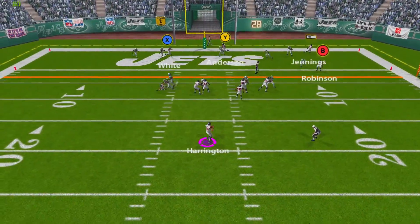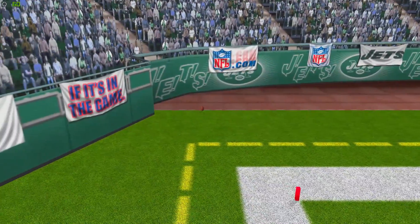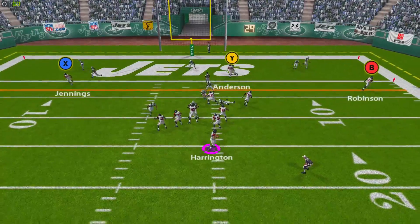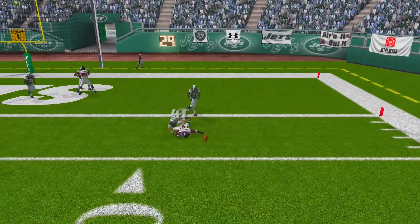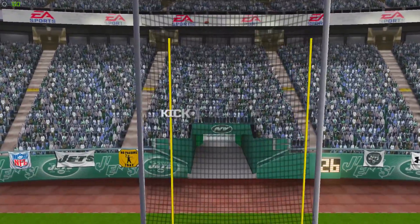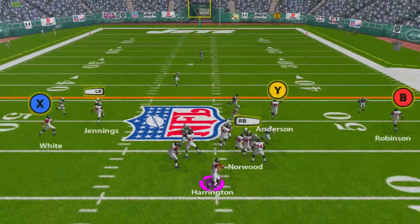On second and four, we go with a play fake. Harrington looks left and sees Anderson in the end zone, but he overthrows him. Third and four, Harrington drops back again, sees Robinson, but contact forces the ball loose and he can't come down with the catch. We have to settle for another field goal. We're now up 22-3.